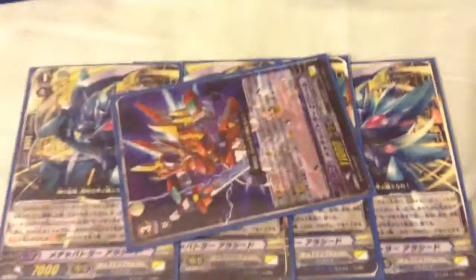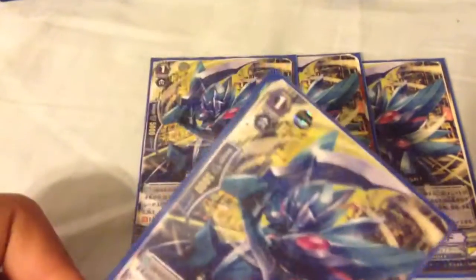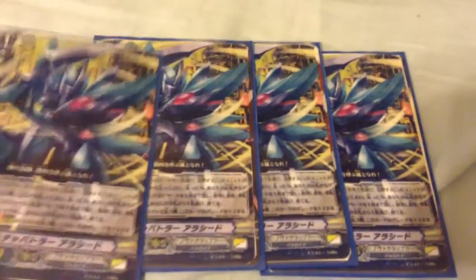Next I play four Super Extreme Battler Ashweed. His effect is: when he's placed on the rear guard, reveal a grade three, search my deck for a Victor, and choose a card from your hand and discard it. This helps me get the perfect stride setup while loading my deck with grade threes. His secondary effect is that in my hand he counts as a grade three when I pay for stride, and on the field he's a very good 7k boost as well.